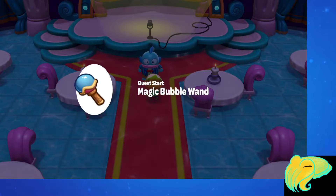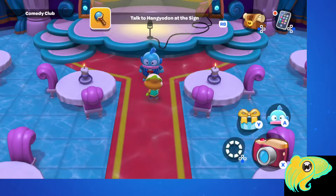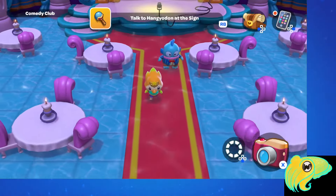The first step is you're going to follow Hangudon over to one of these signs that's underwater — one of the little bulletin boards. You may have clicked on these as you've been exploring.